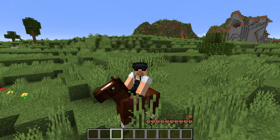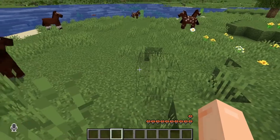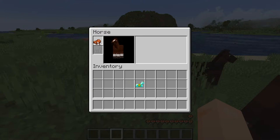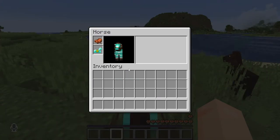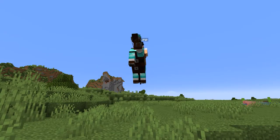Now that you've got a saddle, here's how to put it on your Minecraft horse. While sitting on the horse, open your inventory. In the top left-hand side there are two boxes — put your saddle in the top slot. If you want to put armor on your horse, you can do so by placing it in the slot below the saddle. With your saddle on, you're ready to ride anywhere you want to go.